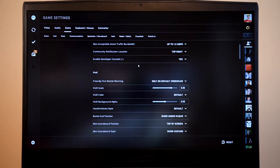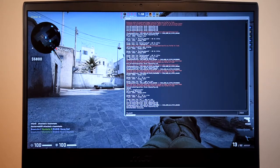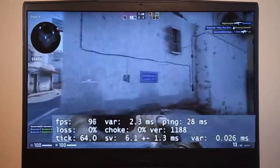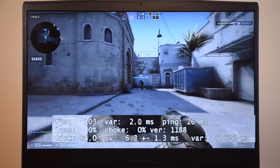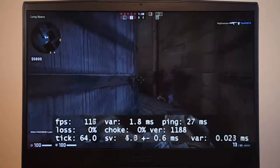I know the console commands for this one: net_graph space 1. There we go. All right, 100 frames, 90 frames, staying at around 100 — that's pretty good.